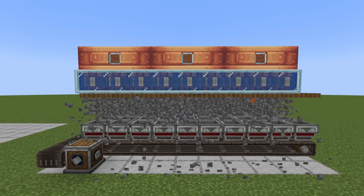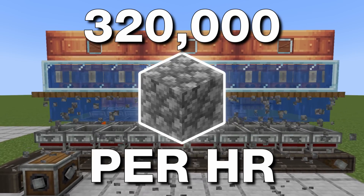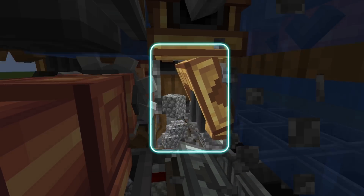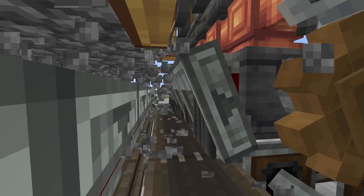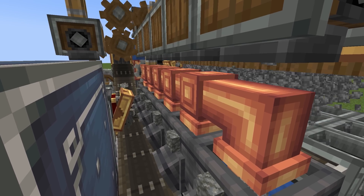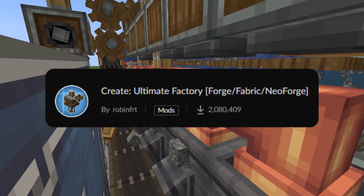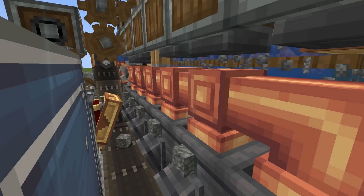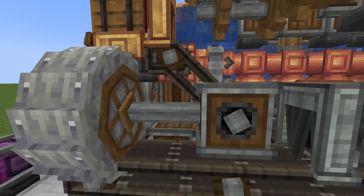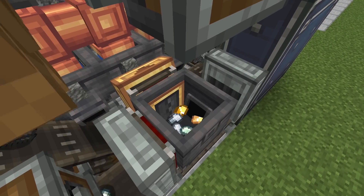This farm starts off with a massive cobblestone generator, generating 320,000 cobblestone per hour. That cobblestone then gets dropped out from a brass funnel onto the belt below it, which brings it all to be filtered into andesite funnels and into the basins. The cobblestone is then pressed into Tuff using a recipe from Create Ultimate Factory, which is a required mod for this farm. All that Tuff is brought out onto the belt into a set pair of crushing wheels that crush the Tuff into four different types of nuggets, which are then pressed into ingots.